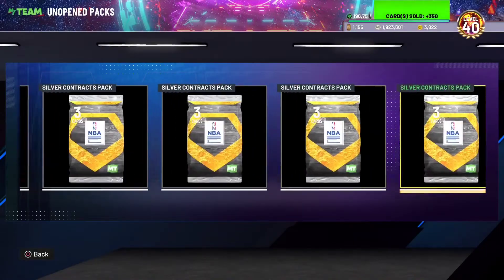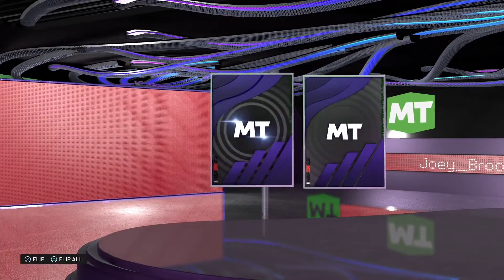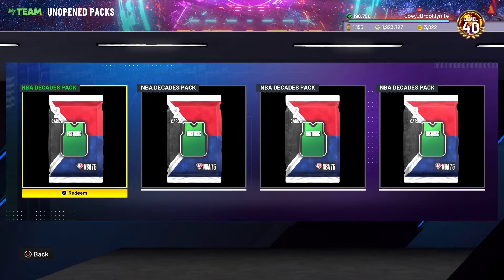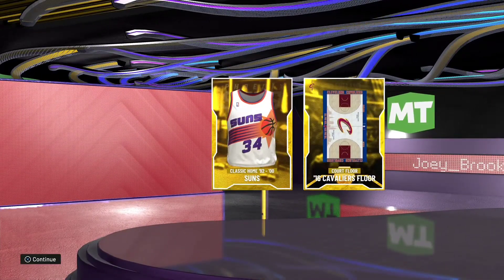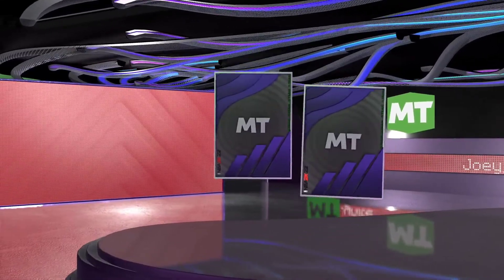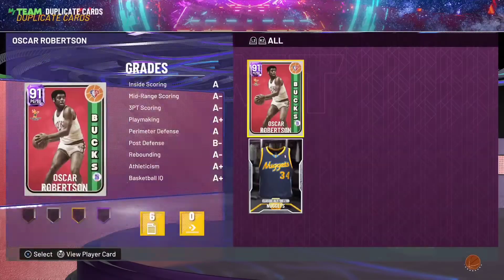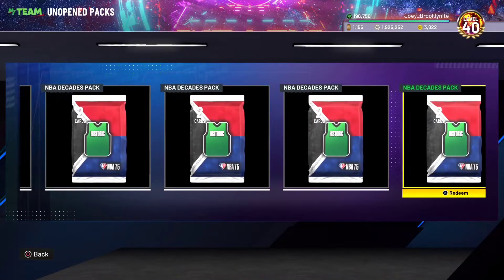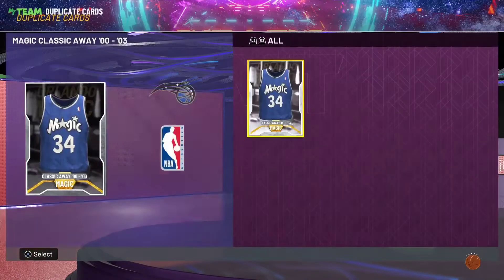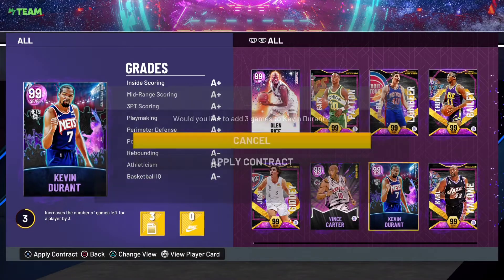I was waiting for my favorite jersey of all time — the Allen Iverson 76ers jersey from around '97 to 2000-something. I've got the home jersey and the away jersey, and I switched my team's jerseys and floor to the 2001 76ers. I'm not a 76ers fan, but those are probably my favorite jerseys of all time. I used to have an Allen Iverson jersey back in the day. At six-foot-one he was just doing amazing things on the basketball court.